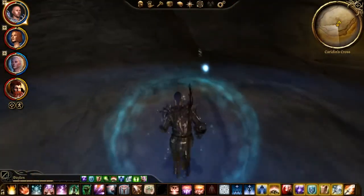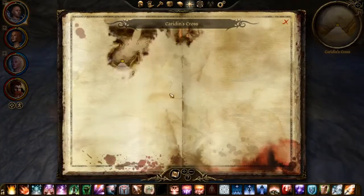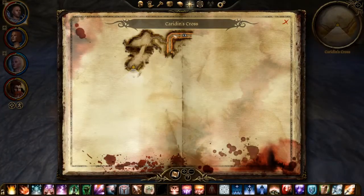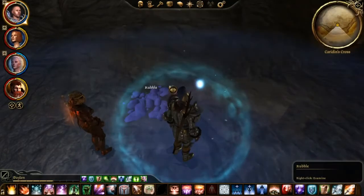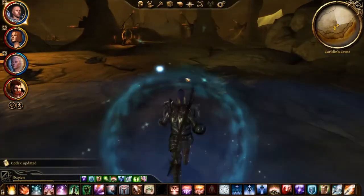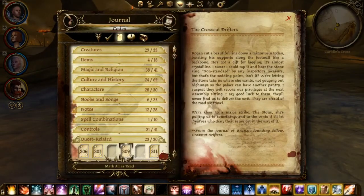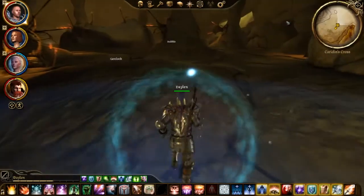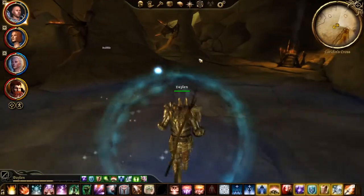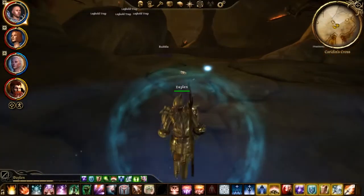For the Cache, the first rubble that you need to click on is located right here on the map. Here is the entrance — you go to the left and right over here. Examine it and you will get the Crosshunt Drifters, which is basically a quest-related note which will give you a cache location. There are four of these rubbles that you can click on which will actually give you the location.